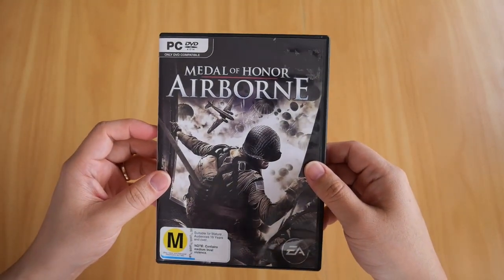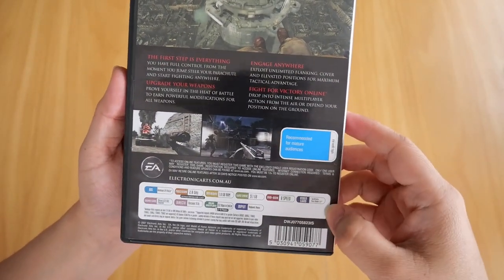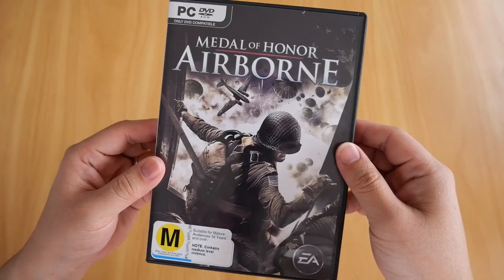Here as you can see, this is the DVD case that you get. Here is the tagline: "Jump, Enemies Fall" - great tagline. You've got the system requirements on the bottom, you've got all the features in-game, a couple of screenshots, and it comes in a nice black DVD case.